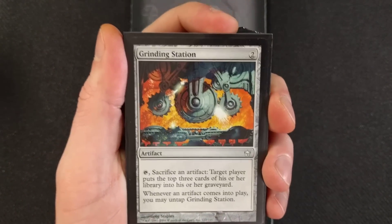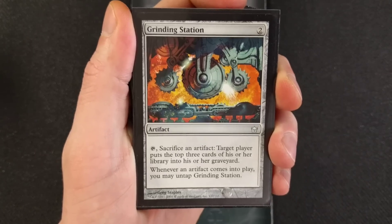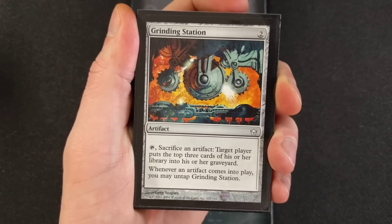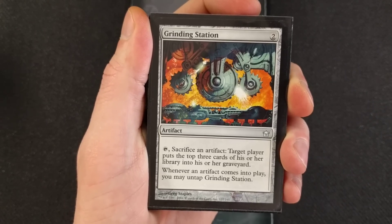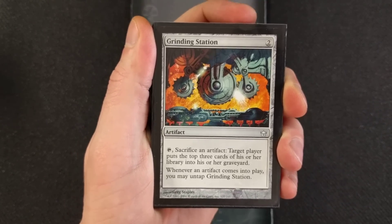Grinding Station — we have four of these. It's a two-drop. Not a necessity, don't have to have this for the turn one win. Tap it, sacrifice an artifact: target player puts the top three cards of his or her library into his or her graveyard. Whenever an artifact comes into play, you may untap Grinding Station.